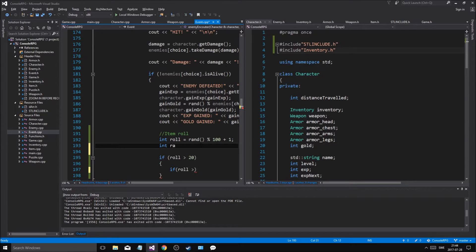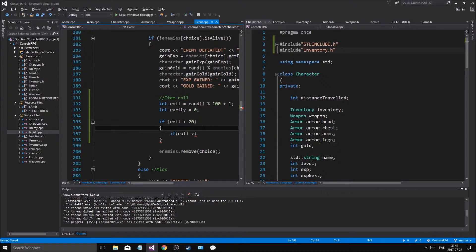Int rarity equals 0. If it's bigger than 0, rarity equals 0. Let's have it at minus 1 — rarity will be 0, and if it's minus 1 it won't drop an item at all. 0 means okay, we'll drop a common item.